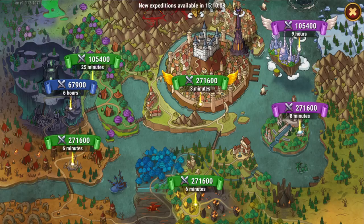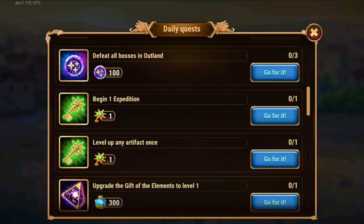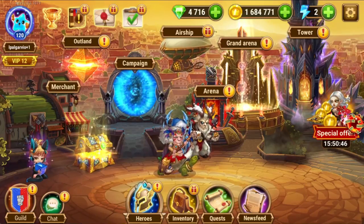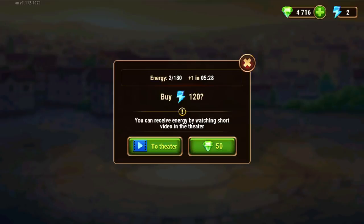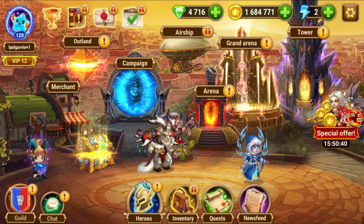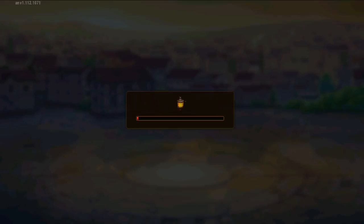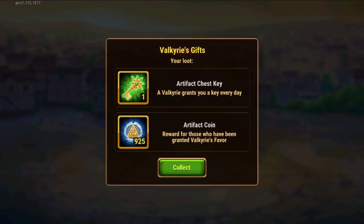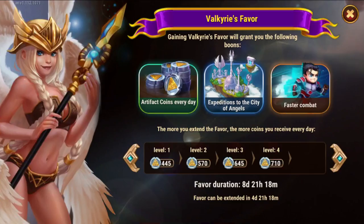Then the expeditions — that should be the second thing you do every day. First collect the energy, and then if you already have more than you can store — in my case that's 180 — you should spend that next. Then second or third would be the expeditions. Let's also collect Valkyrie's Favor before I forget, since I'm paying for it. Then I'll get the expeditions going. This 9-hour one is dependent on Valkyrie's Favor.